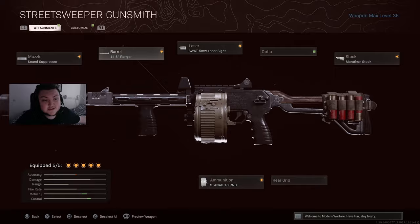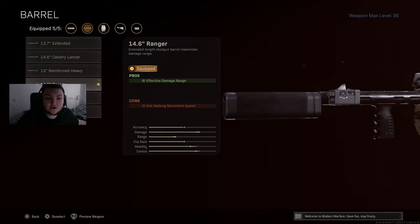If you go over and check our next segment, we're also using the Ranger Barrel. This also increases your damage range and pretty much counters the Suppressor. Best barrel — don't try anything else.